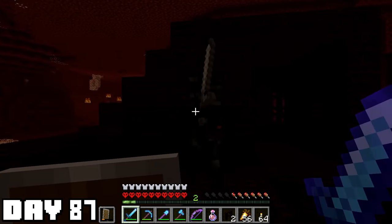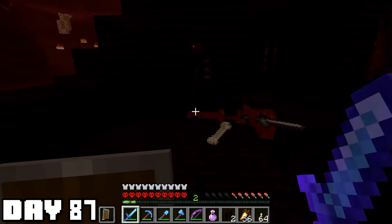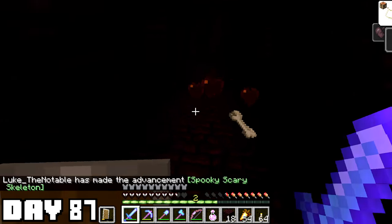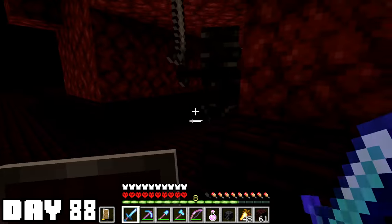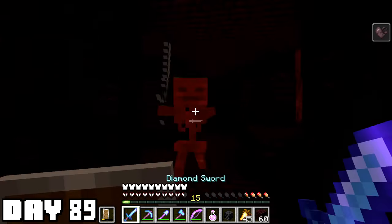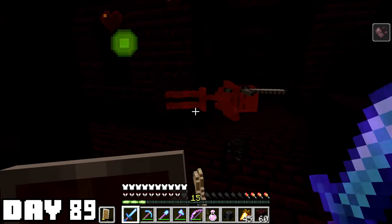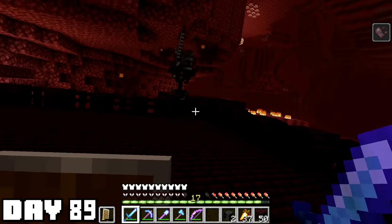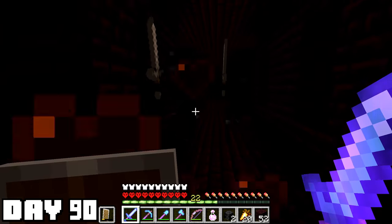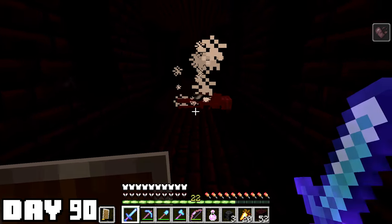I'm gonna try to fight the wither and I'm confident I can get three skulls quickly using my new sword. I was doing pretty well — within eight wither skeleton kills I had gotten the first skull. That's not bad. I took out even more day 88 but was still dry — sometimes that's just how it is. Right at the start of day 89 though I got another skull. That felt good. Then no more the rest of the day — sometimes that last one can be elusive. Day 90, after all that pain in the nether, I finally got my last skull.